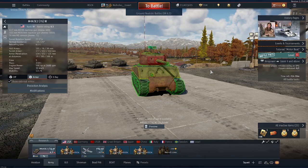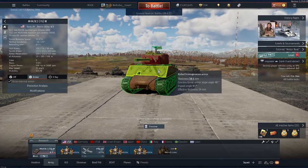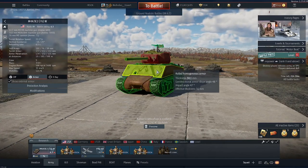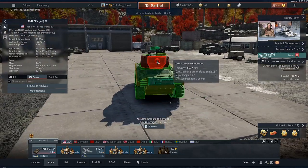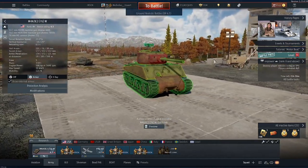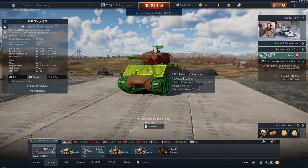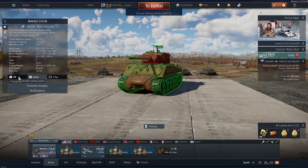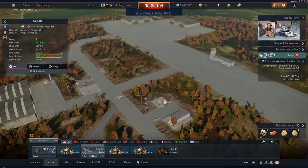It'll struggle against Panthers, and anything can pen this machine gun port. But if you can play it well, you'll bounce a lot of stuff on these upper plates, and the turret is honestly great all around — even the back, you won't be able to really pen that if you don't have enough penetration. When I play my IS-6, it can go right through the upper plate, so it just depends on what you're facing. But the 76 also makes it really nice, and it's great for the tier it's at.